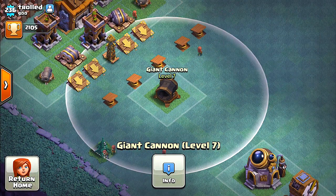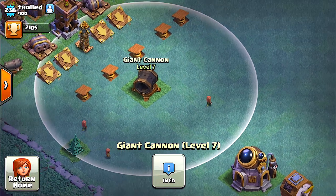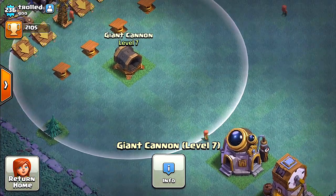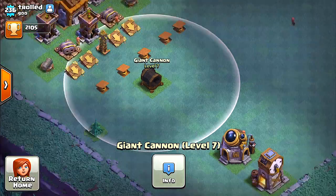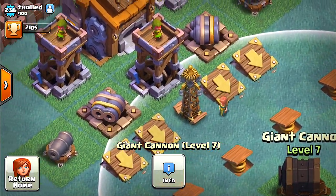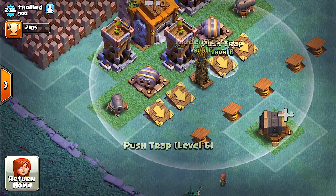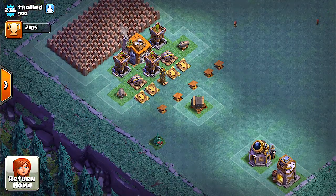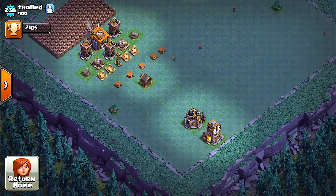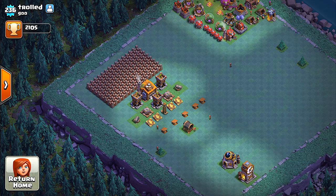They're going to walk up to this giant cannon and this thing is going to blow them away. I don't think you guys have seen how many troops can be blown away, but you will. This is definitely going to be the limit — the max amount of troops that this giant cannon can blow away. I'm pretty sure it's going to be a massacre. Also they're going to have to find a way to get to this town hall and take it out. We have tons of weapons guarding this thing as well as traps and a Tesla. This is going to be insane.